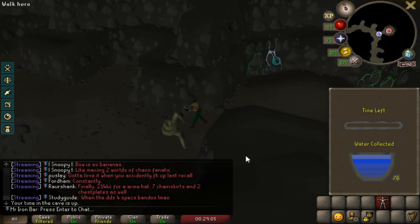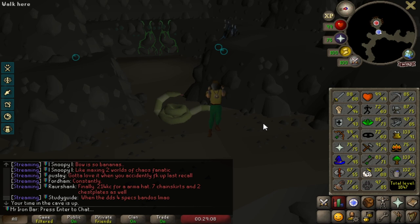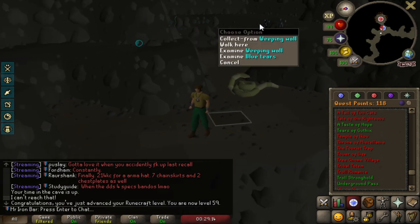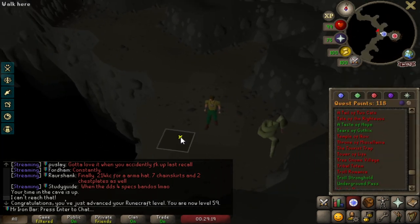We managed to get 76 tiers. It would be nice to get 100 tiers for one of the Diary tasks. People are saying 150 quest points is needed to extend the game long enough to have a shot. We definitely don't have enough time — 118 is too short.